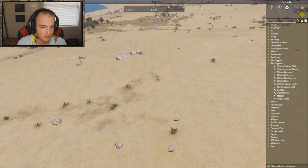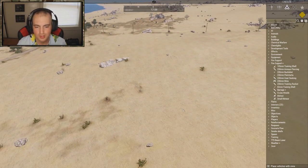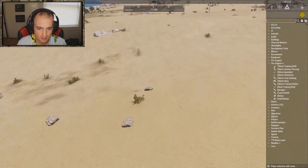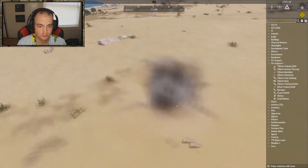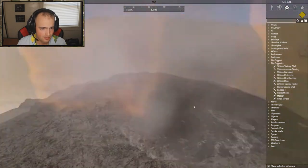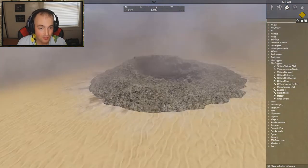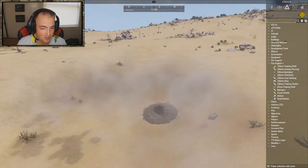The 230 millimeter mine — I'm assuming it drops a mine and plants it in the ground, probably spawning from an editor asset. I'll drop it here. Well it just blows up — whoa! And it added a crater as well. That is actually really badass — I haven't seen that yet.